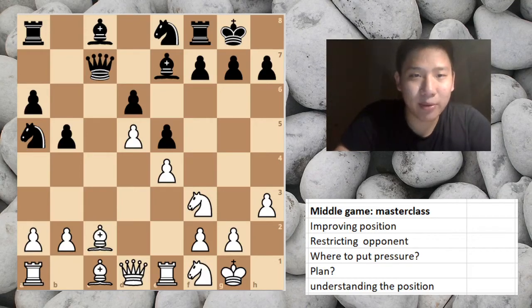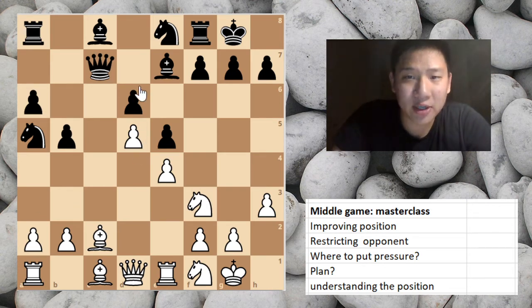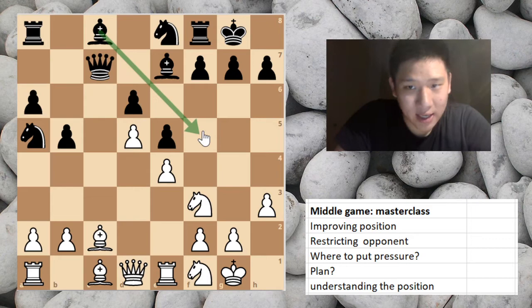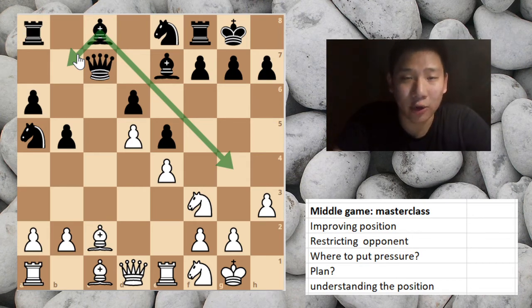Hey chess people, today I want to show you a masterclass in the middle game. This game comes from a French defense, and it's right to play. Let's get comfortable with the position. We can see that the white square bishop of black is not that good — it's typical in the French defense that your white squared bishop is not great, so some people play the Caro-Kann to avoid it.